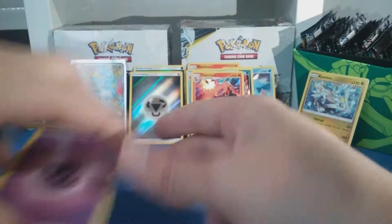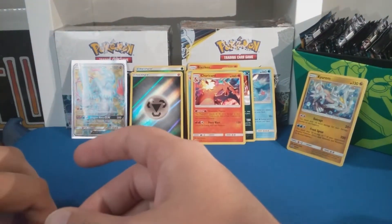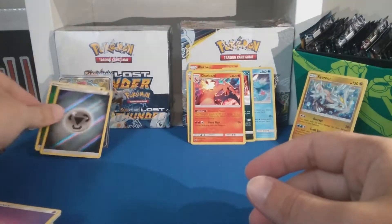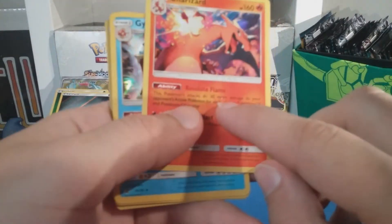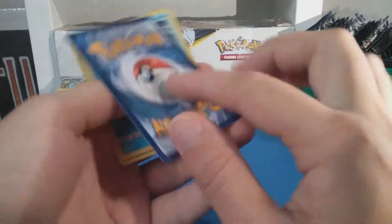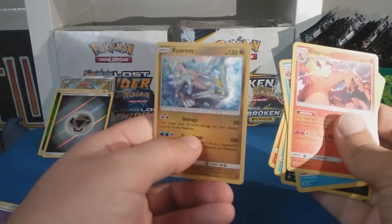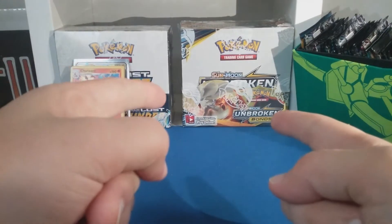I'm happy with that. Now we didn't get any full arts this pack opening, but it was fun nonetheless. We got this nice crazy-looking one, two energies reverse which are cool, the holows — Charizard's got a little bleed right there, that's weird. Gyarados, Hydreigon, Feraligatr — my favorite — Blaziken. Thanks for watching guys, leave a like, comment and subscribe if you want to see more in the future. Goodbye!